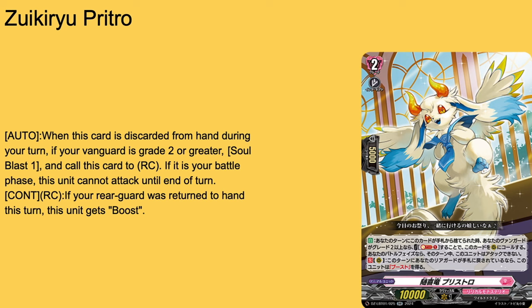Then we have Zukiru Piroto — such a cute little card. Grade 2, intercept, 5k shield, 10k base. Auto when ditched from hand during your turn — if you have a grade 3 vanguard, Soul Blast 1 and call it to rearguard circle; if it's your battle phase, it can't attack that turn. Continuous rearguard: if your rearguard is bounced to hand this turn, boost. So many different skills they could have given this cute little card, and they wasted it with that skill. If you need to run it, it's a 3-of. Don't run it in Leifla — because Leifla literally in her card text says all of your grade 2s get boost. Take that as you will.